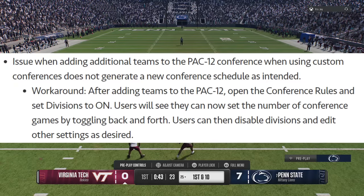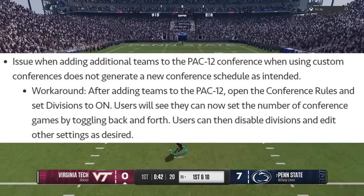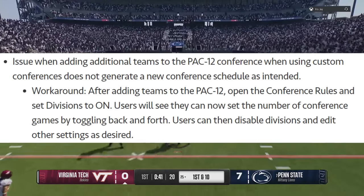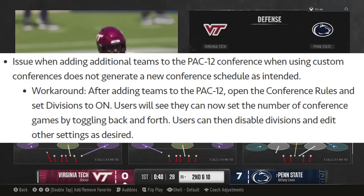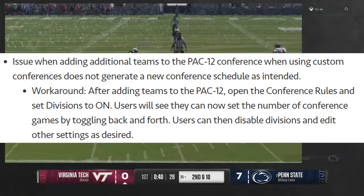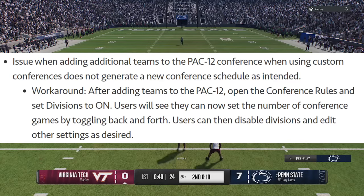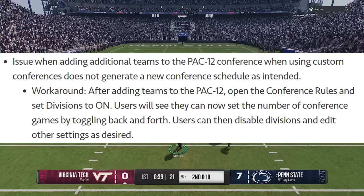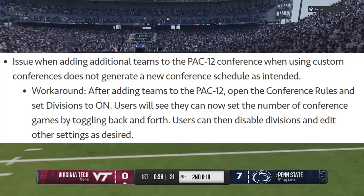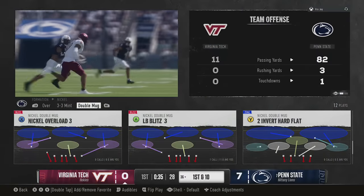There's an issue when adding additional teams to the Pac-12 conference when using custom conferences - it does not generate a new conference schedule as intended. The workaround: after adding teams to the Pac-12, open conference rules and set divisions to on - users can then set the number of conference games by toggling back and forth, then disable divisions and edit other settings as desired.